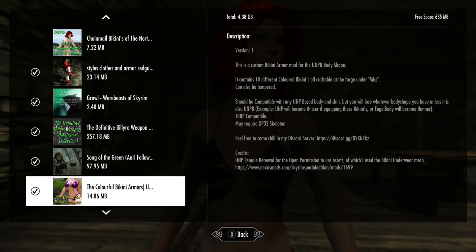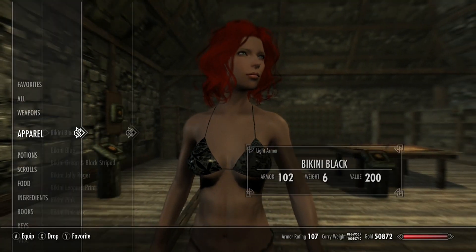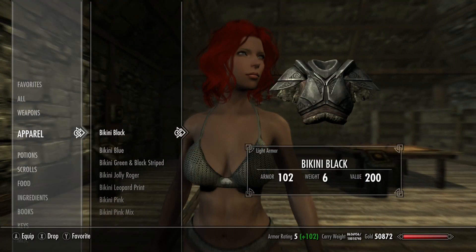Today we're looking at the Colorful Bikinis Armor mod. This mod has a bunch of bikinis under the misc menu. It's a UMP version and it says it may require XP32. It's also CBBE compatible, and it does kind of shape your body if you use the UMP body.